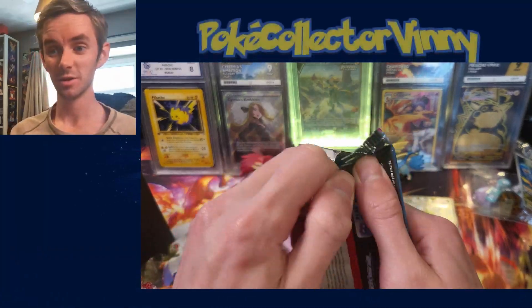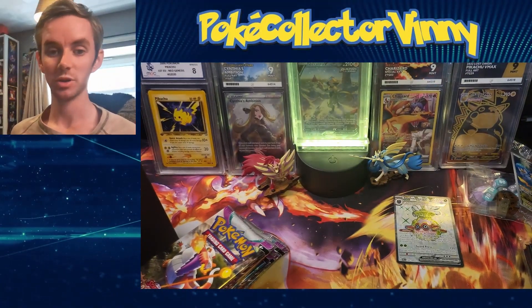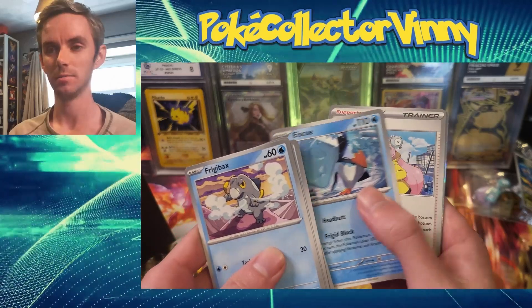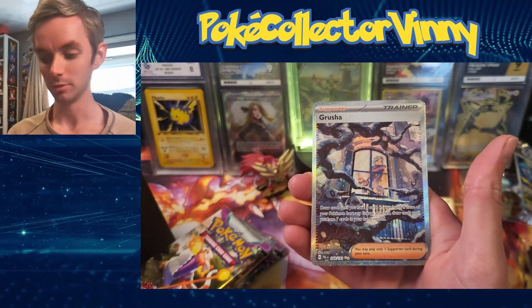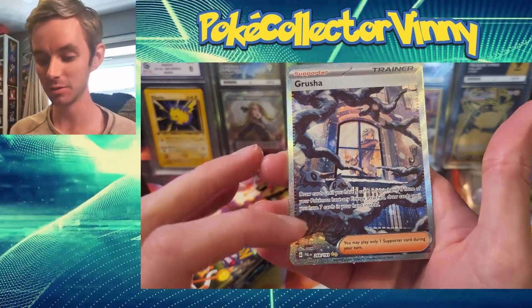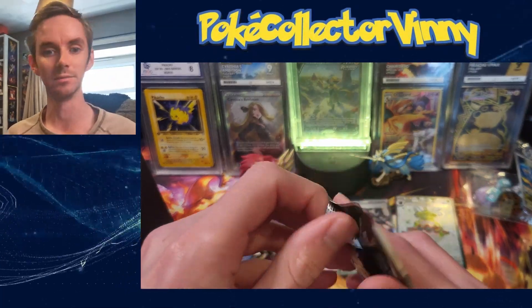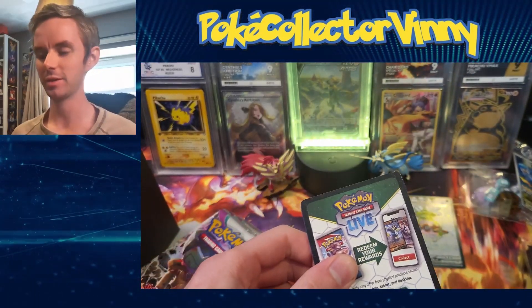I'm not fussed on the Iono or anything like that to be completely honest. The cards I'm really looking for are the Sprigatito illustration rare line, the Chien-Pao SAR, and I also quite like the Grusha SAR — that's pretty good. Speaking of Iono, I think we've got something in this pack — oh wow, literally spoke it into existence: the Grusha SAR! That's the SAR I actually wanted from the set, I really like the artwork. So yeah, fair play, pulls are great so far.